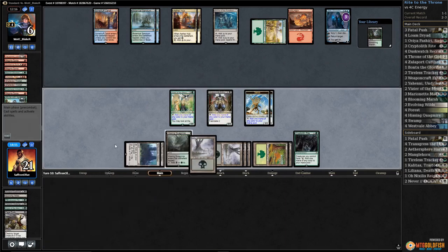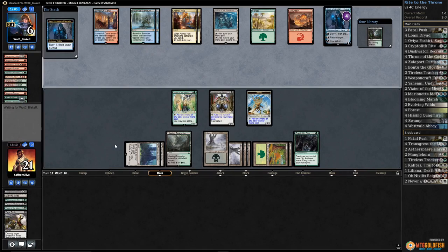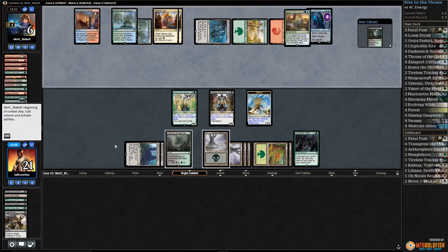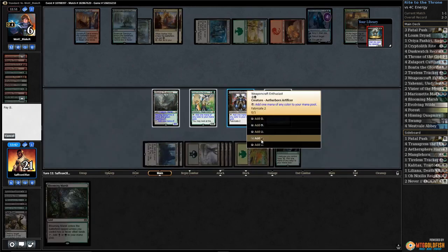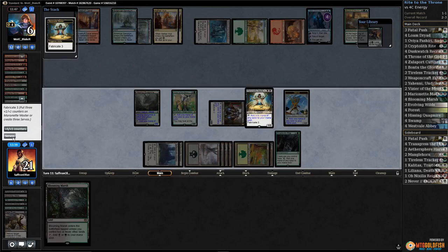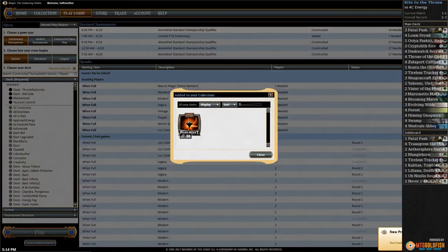Play Vizier, play Weaponcraft Enthusiast, make some servos, play a Swamp, pass the turn. Kills a servo, scry draw Jace, scrys to the bottom — Bounty of the Luxa. I guess we just go for it — make some servos, attack with everything, opponent's gotta have removal or they're dead. One mana short of Ulamog — got the GGs!